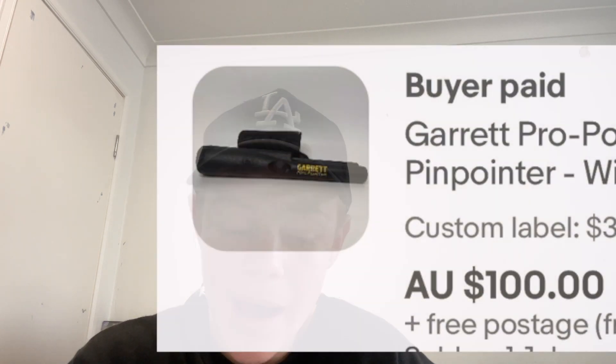A Kodak 255X Instamatic camera also sold. A pair of shoes — not doing as many shoes, but that one sold for $40. A Kindle sold for $110. We also have a Garrett Pro Pointer — if you've ever seen a metal detector, after the big machine they use a little pointer to find the small bits. I found this at a garage sale for $30 and turned it into $100, so I'm very happy with that.